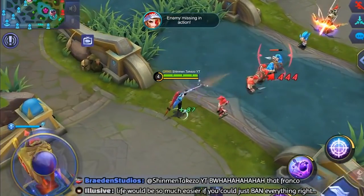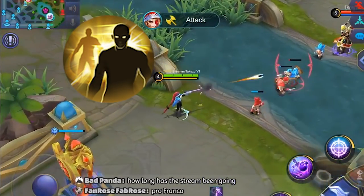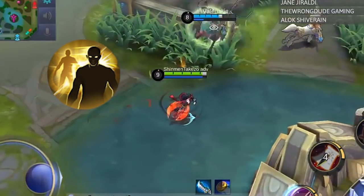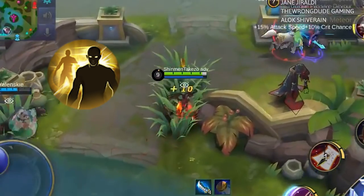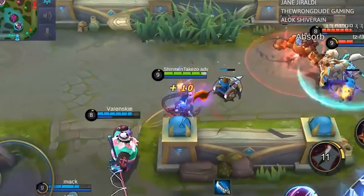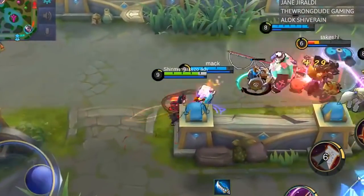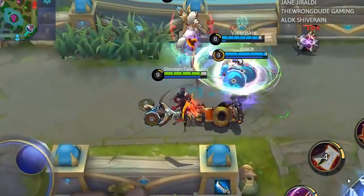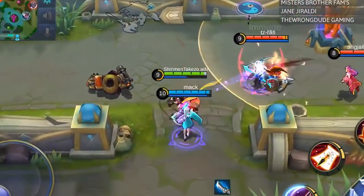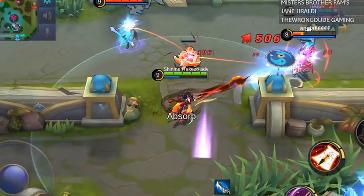Heroes that should be using Flicker over any other battle spell are Hanabi, Leslie, Layla, and Clint. Why Flicker on Hanabi? She has no dash skill. She has immunity, but this shield gets destroyed with one skill or spell, and as a marksman you'll be one of the primary targets so you have to expect more than one hit — that makes her immunity useless. She already gets nice multi-target damage with skill 1 and can disable whole teams with her ult, but her only weakness is mobility.